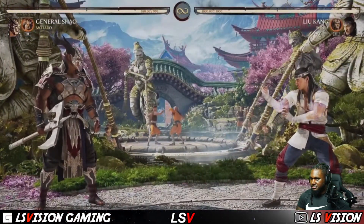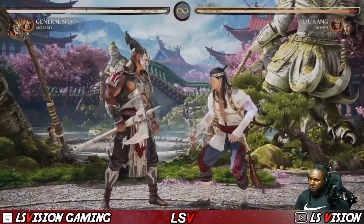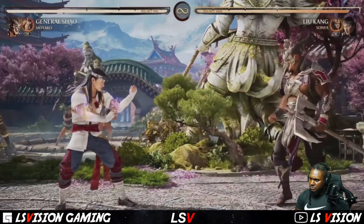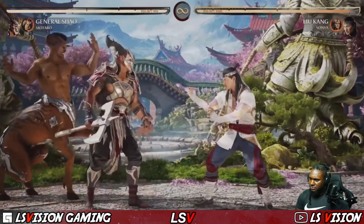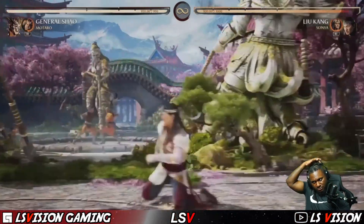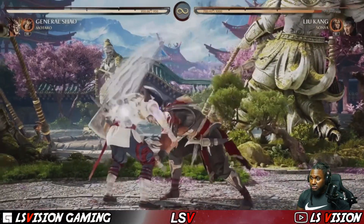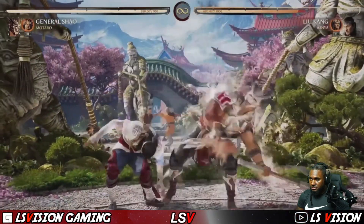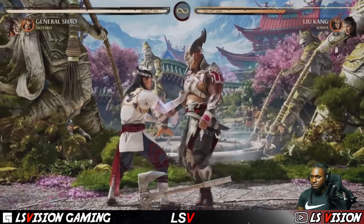Three shots at you — three shots. It's intuitive to do that low. I chose Motaro with General Shao for a reason. He has this teleport — maybe you can read a projectile, maybe not, but you can move around the battlefield quicker. With this overhead I can teleport and still continue a combo. So now you have to worry about this and about other mix-up starters.